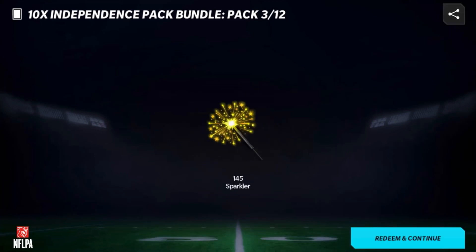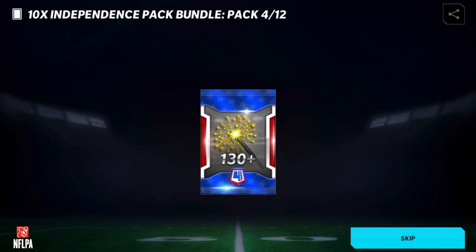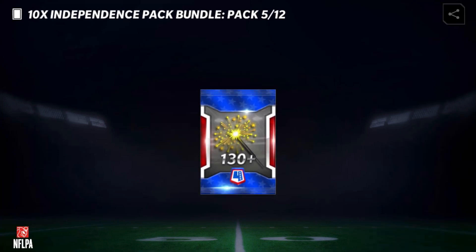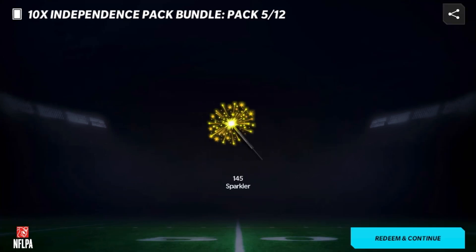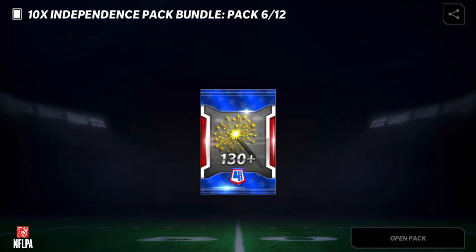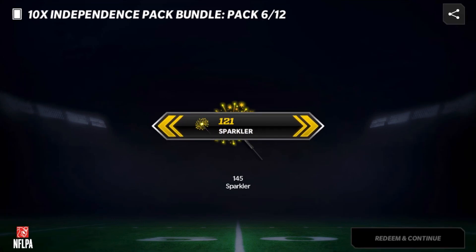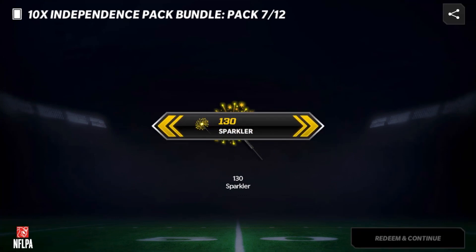Another 145 — so an extra 15 sparklers right there. We're going to turn all these sparklers into dust and turn our dust into fireworks. 145 once again, another extra 15 sparklers. We got 5 extra in the first pack and 15 extra in each of the others, so 50 extra sparklers total so far. Another 15 makes it 65 extra sparklers — really great to see we are getting more than 130 every time. 145 once again, so now 80 total extra sparklers profited.